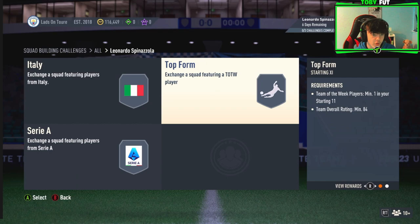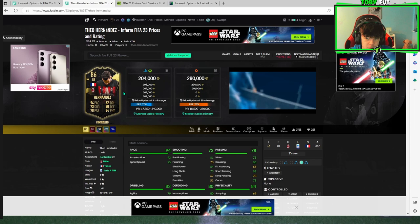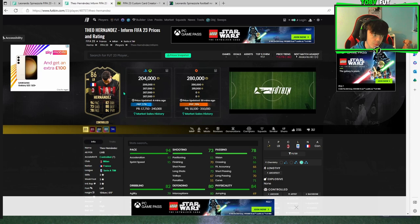The 82 squad won't be too bad to complete, but the 84 and 86 are quite hefty squads. It depends if you've got the fodder. For a Serie A left back alternative around the same price — about 200k — you could go for Theo Hernandez. If you have fodder and want to make Spinazola cheaper, put the fodder into Spinazola. Spinazola's got more pace but Hernandez will probably feel better in game. Let me know who you're going to go for.